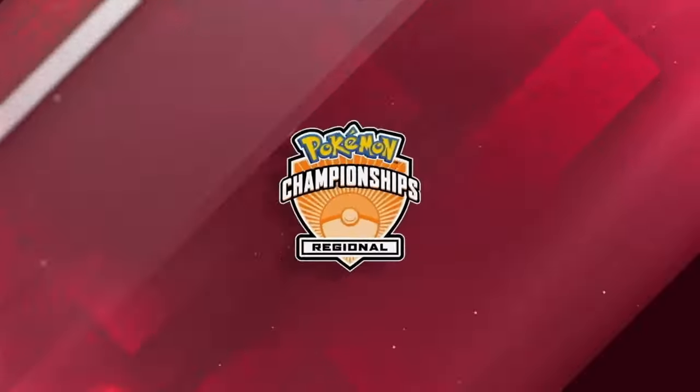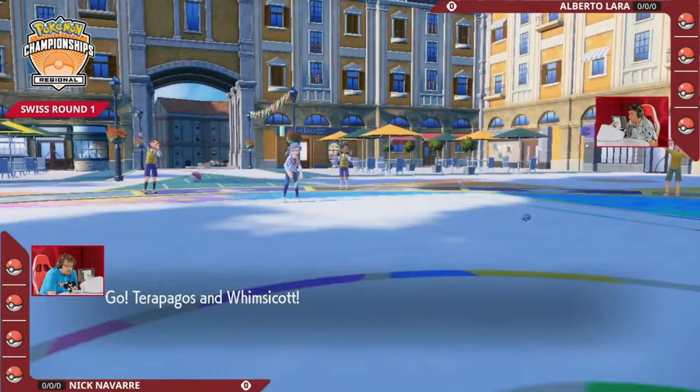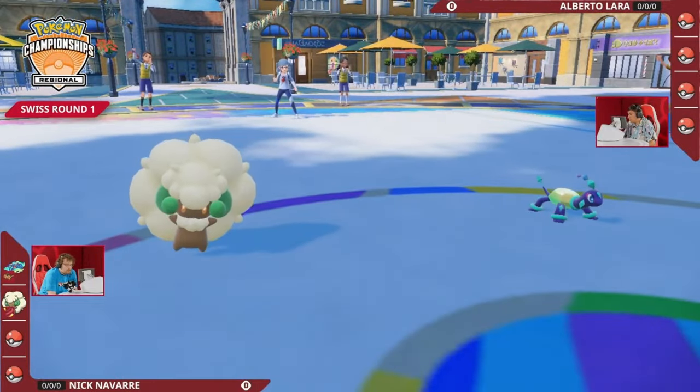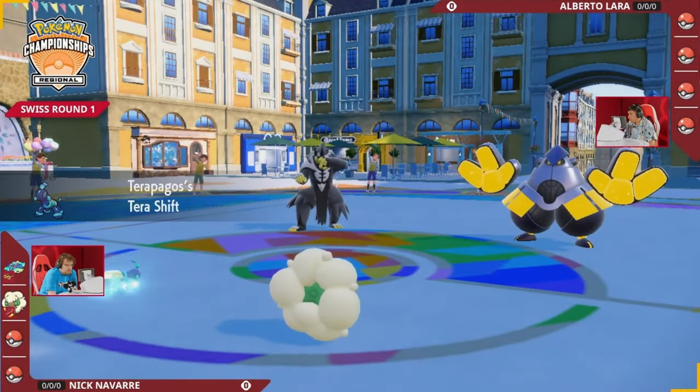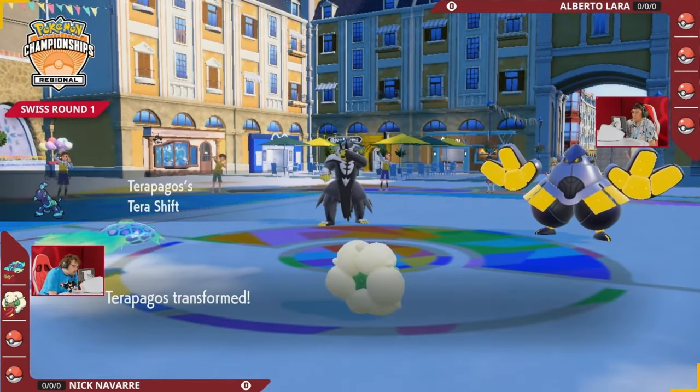Terrapagos really needs it when it's going to be up against some of these faster pieces on Alberto's side. I wanted to kick things off here for Nick to have that Terrapagos next to that Whimsicott, but for Alberto, it is going to be that Urshifu Rapid Strike and the Iron Hands.